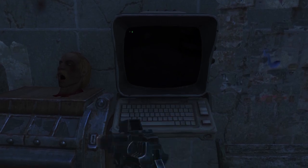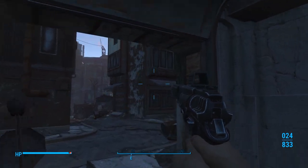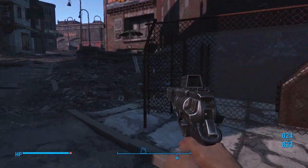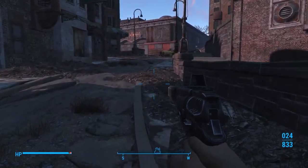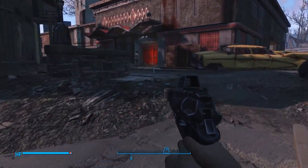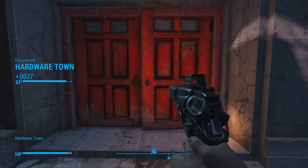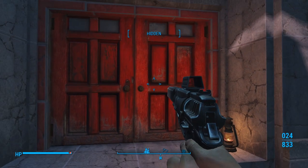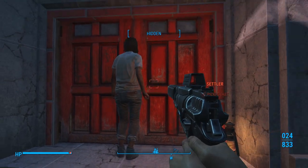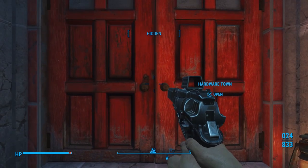Let's go into this terminal. That terminal just opens up this door so that we can come around here and not have to do a weird roundabout to get in — or not to get in, but to come over here to Hardware Town. Sometimes when NPCs go through doors, the door will lock, and apparently the NPC will come back through, and you won't be able to get through.